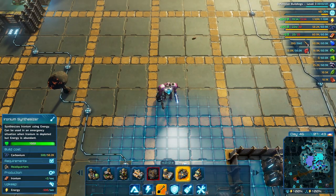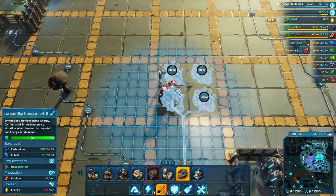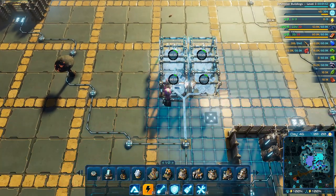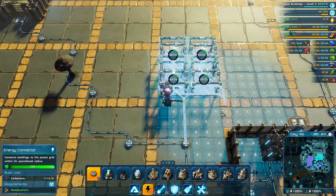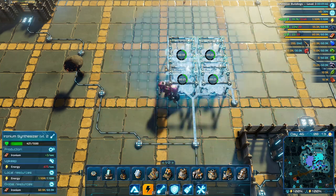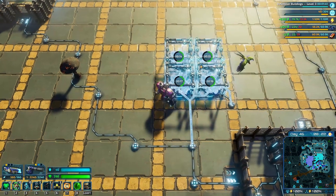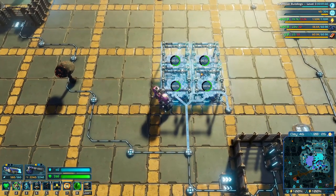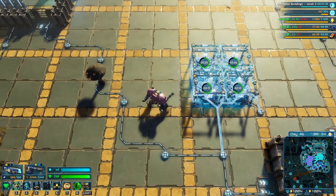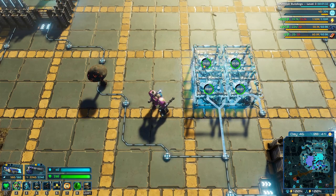We're actually struggling a bit on the ironium part. On this side we have the ironium synthesizer - we have a level 2. Look at the amount of power these take: 725, 600, and 675 power - that's around 2.7 megawatts of power for a block like this. It gives us a total of 10 ironium per second, which is actually really nice, but that's a lot of power. We are going to need to transition into some better power.